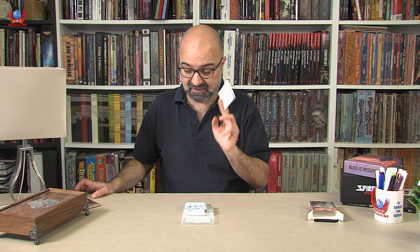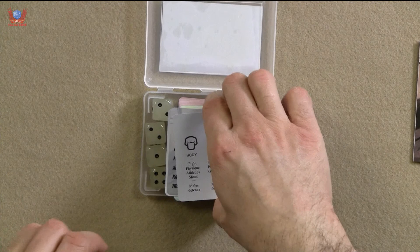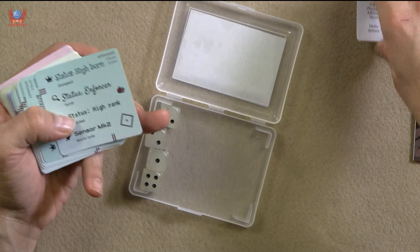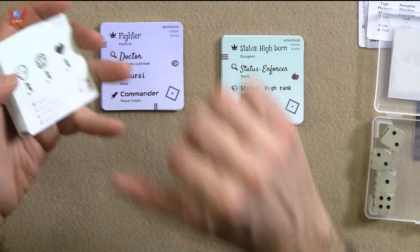After that, we have a bunch of square cards with some icons, and those cards are divided into three promos or extras that were unlocked during the Kickstarter, and then four decks of cards: one in green, another one in purple, another one in yellow, and another one in a kind of reddish pink.